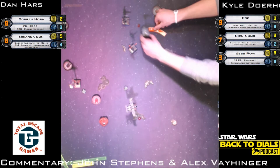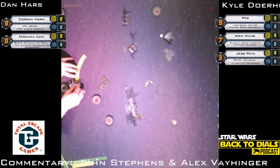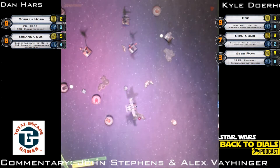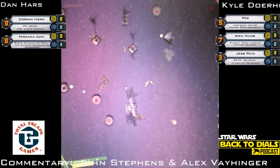Corran Horn with a two-bank — that doesn't break out of Nien Nunb's arc. Since he still has the stress, he's not going to be able to do anything — two arcs of X-Wings on him. Poe on a three-bank to the right, then action time. Poe is going to boost one forward straight ahead — he doesn't want to get caught with the mustache like they almost did. So Poe has no shot here.